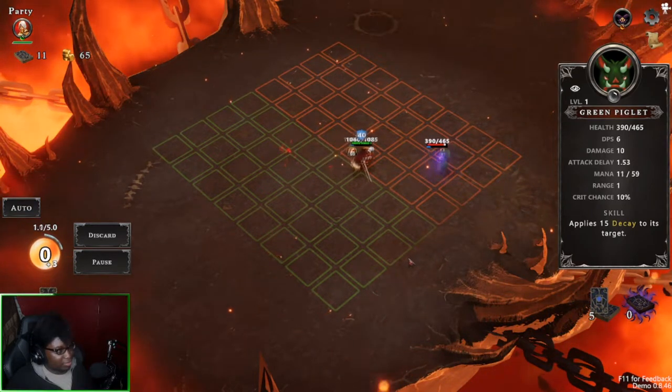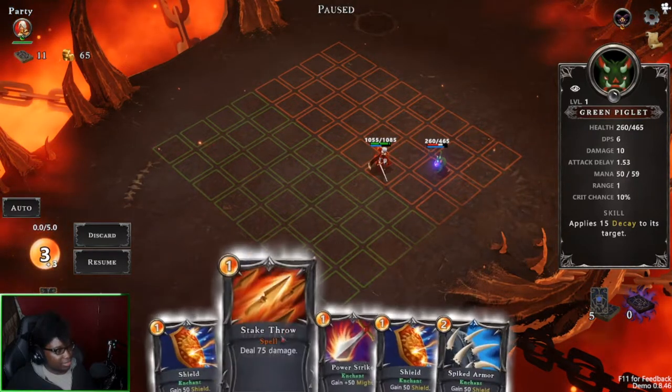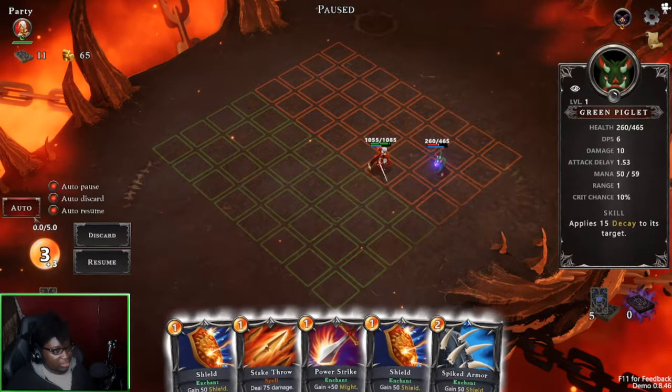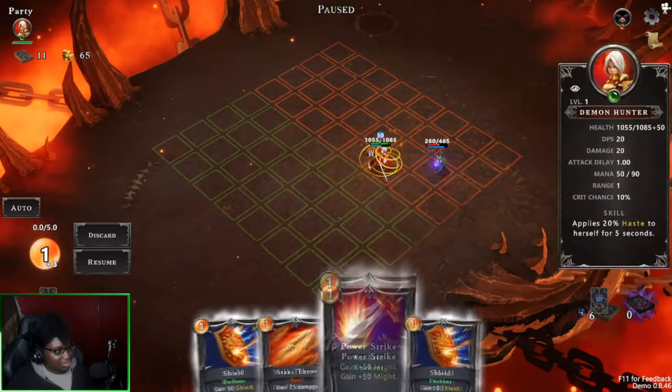Start battle. I can go into enemy territory and I can go to my territory. I wonder if there's any debuffs that come into play with that. Wait, you can auto this? I can auto resume, I can auto discard, and auto pause. That's interesting.